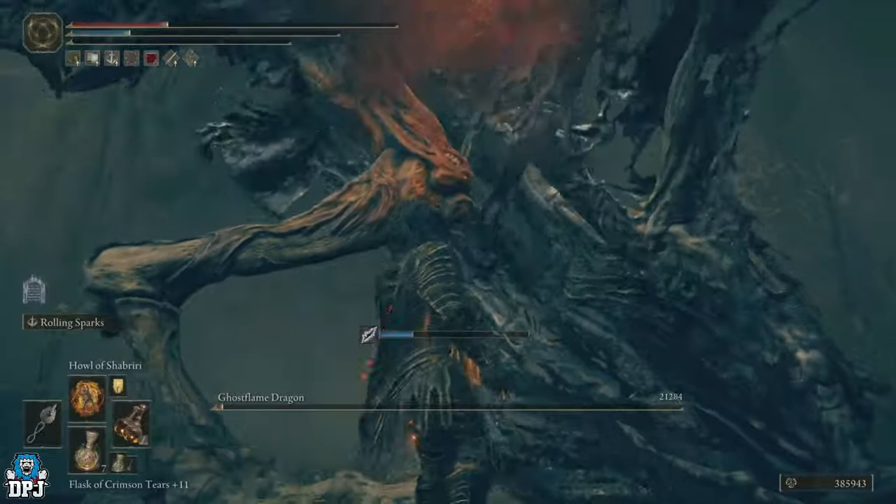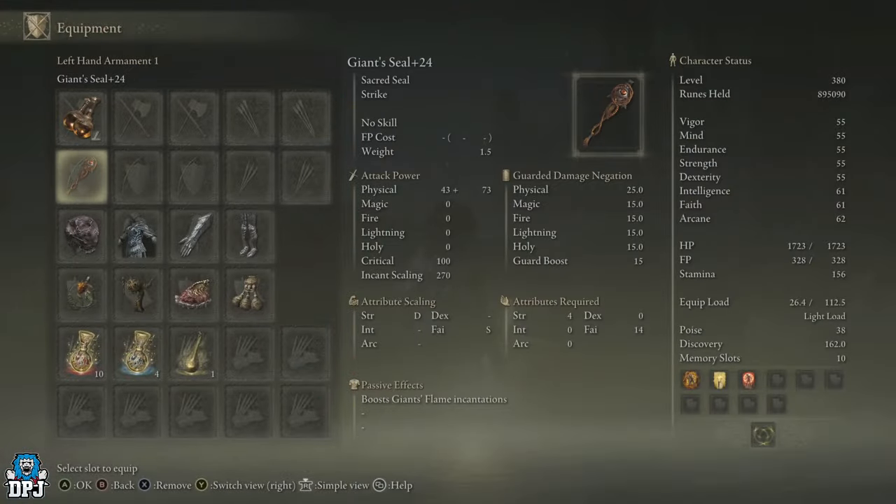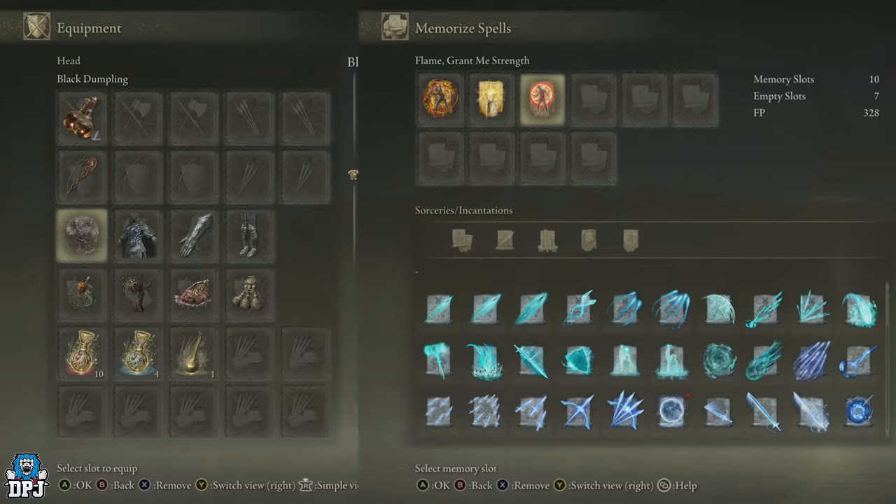What buffs are we using for this build? In our offhand we are using a seal — I'm currently using the Giant's Seal, though most of the footage shows me using the Godskin Swaddling Cloth seal. The incantations we're using to buff our damage output are: Howl of Shabriri, Golden Vow, and Flame, Grant Me Strength. These all add to the damage output.